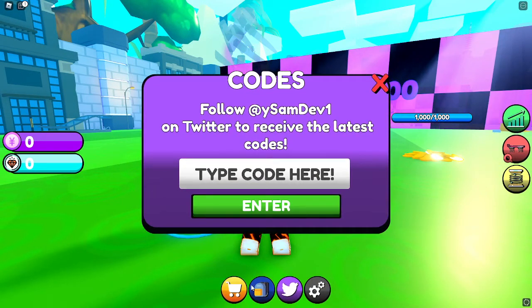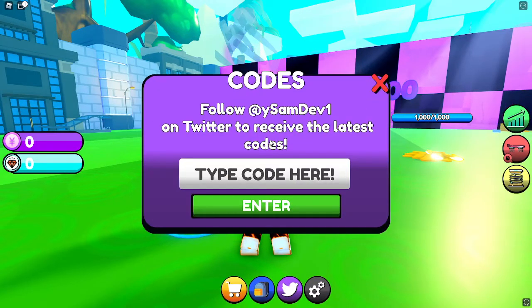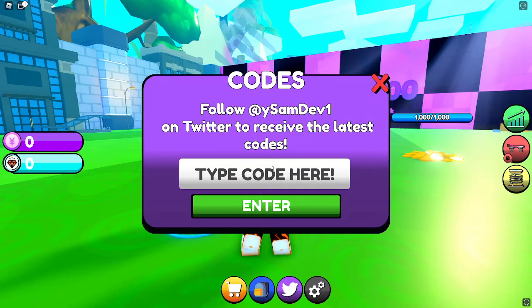Codes are right here. If you want to redeem codes, all you gotta do is click your backpack here and then click Twitter codes right there, and then just type in the code.